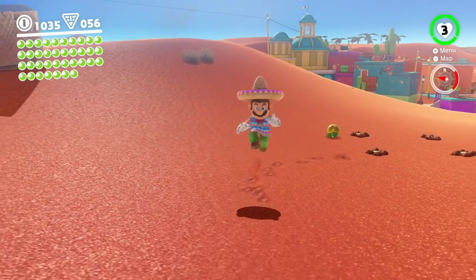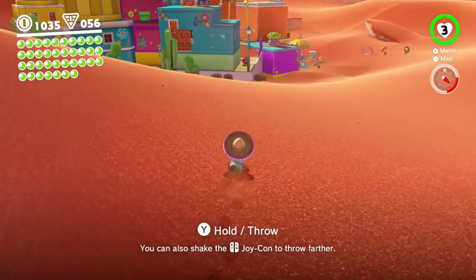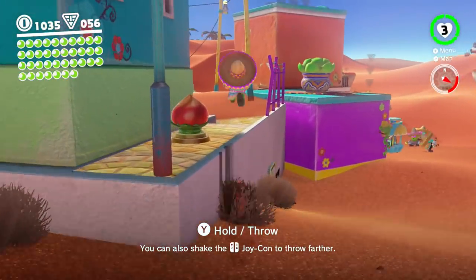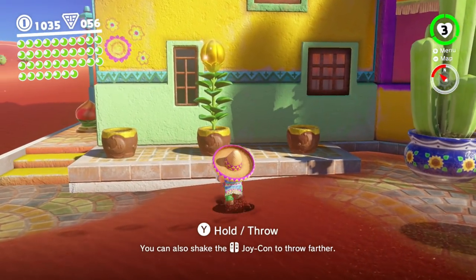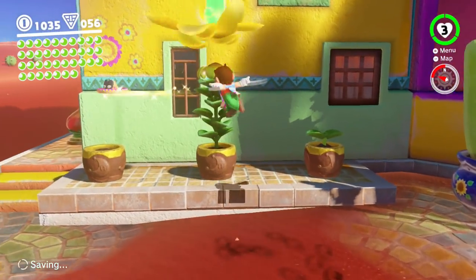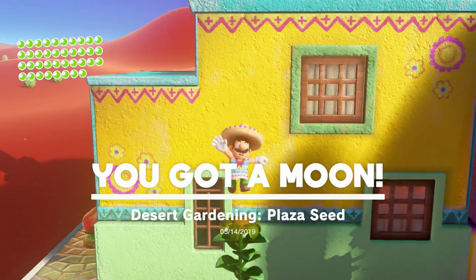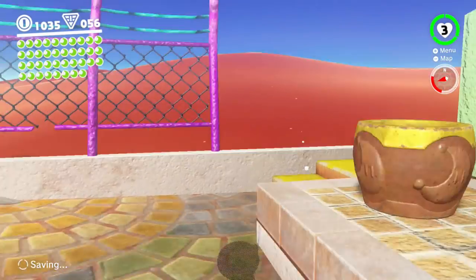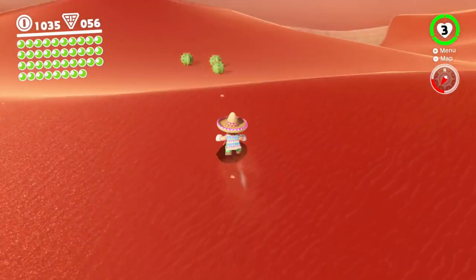I don't want the seed to disappear — I want to get it planted. I'm gonna take this over to the potting plants, and look at that — the one we put in last part has sprouted. That also takes about five minutes. So when you find a seed, put it in a planter and it'll eventually turn into something good — probably a moon.